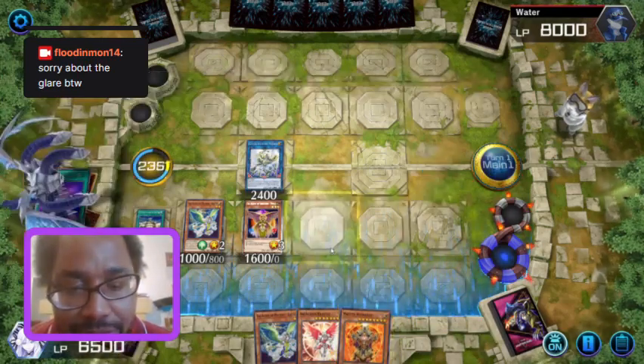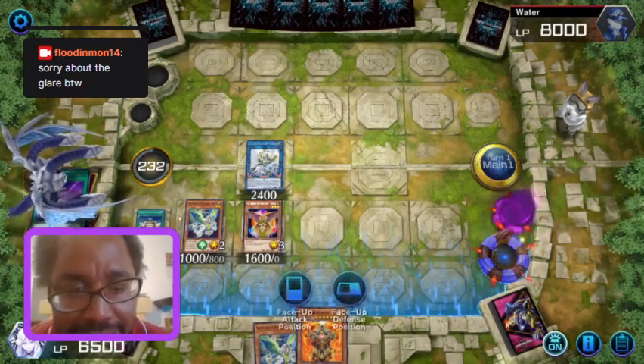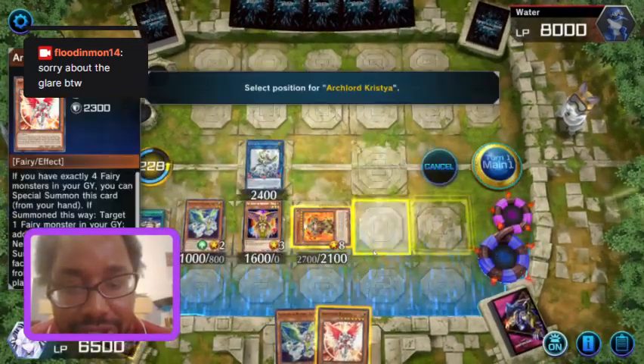Kristya has the ability to special summon itself if you have exactly four fairies. So we need to banish — usually I banish Neptune, because if it's banished you can add Sanctuary in the Sky back. So we kind of skipped a step there, and from there we just special summon Kristya.